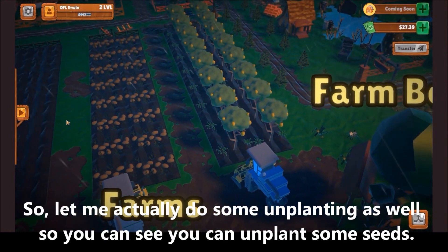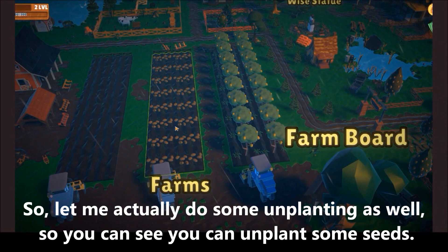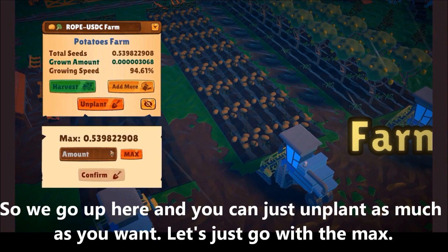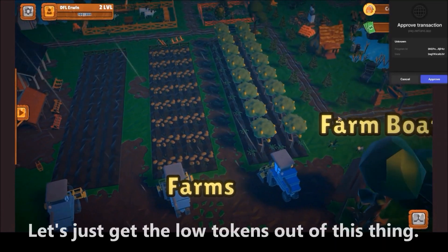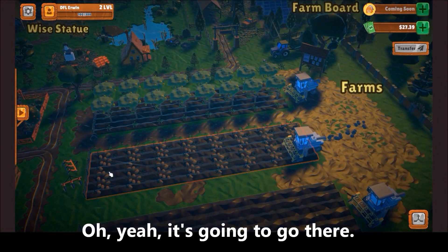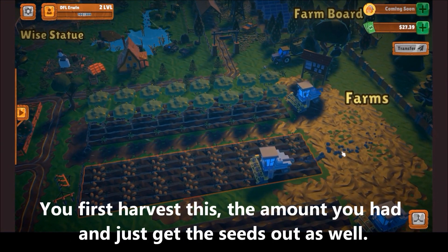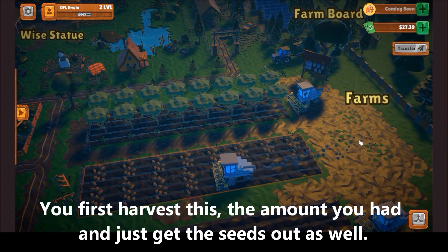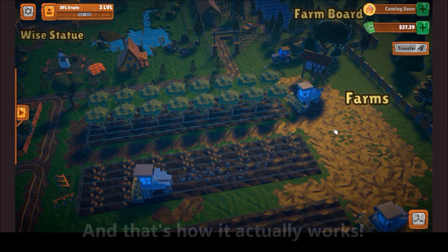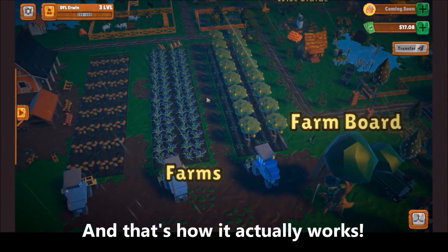Let me also do an unplant to show you how that works. You can unplant some seeds by going here and unplanting as much as you want. I'll go with the max and get the ROPE token out. You can call the first harvest with the amount you had and then get the seeds back out as well. And that's how it actually works.